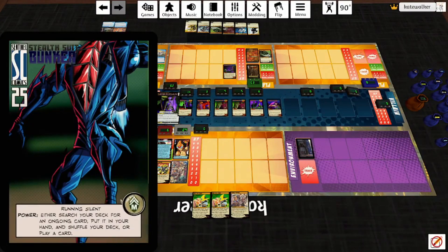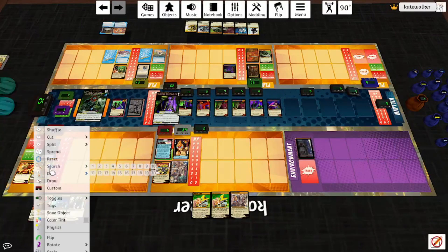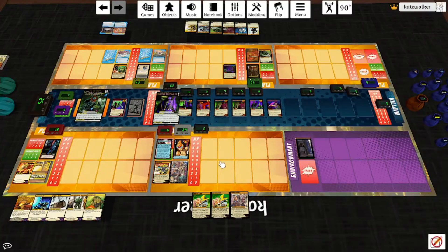Bunker's power is Running Silent: either search your deck for an ongoing card, put it in your hand and shuffle your deck, or play a card. I will do the first and go grab an Ammo Drop. Draw a card. Alright, let's take a look at Emeril now that we have seen like 27 cards played.